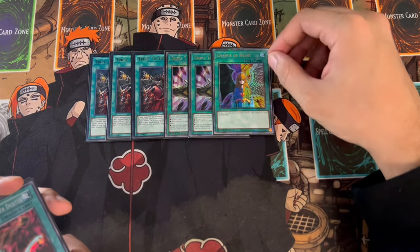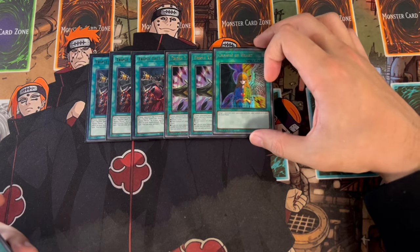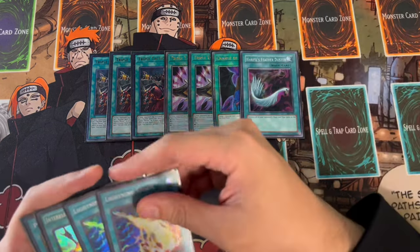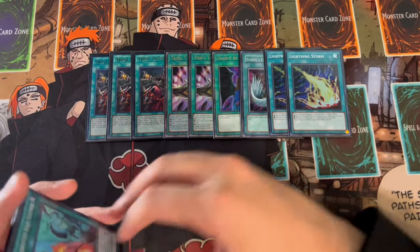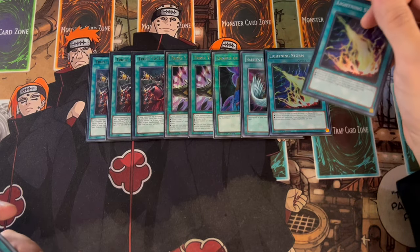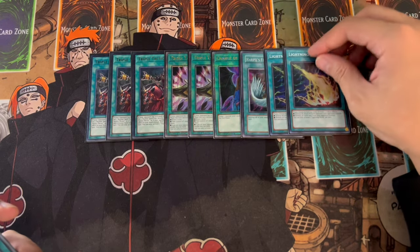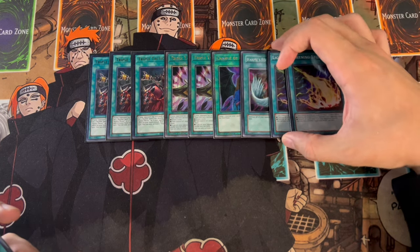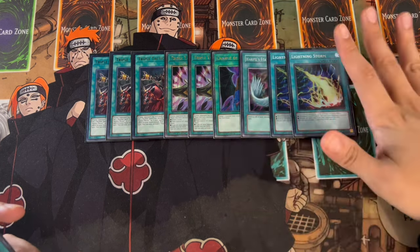Same thing with Change of Heart - being able to take your opponent's monsters for your link plays is very, very nice. One Harpy's Featherduster, of course, for back row matchups. Also for back row matchups, two Lightning Storm. This is really good against Rescue Ace and also against decks that put a lot of front row up and don't play around Lightning Storm by summoning stuff in attack position. So I really like these board breakers - I wouldn't switch these up at all.